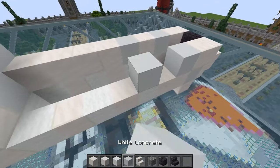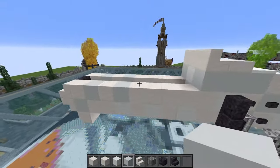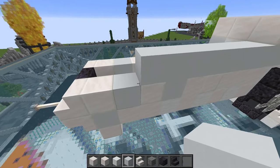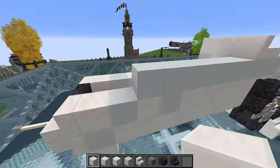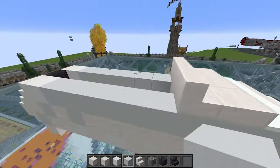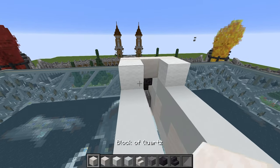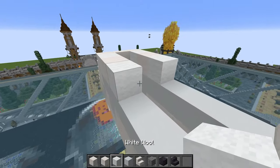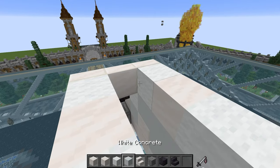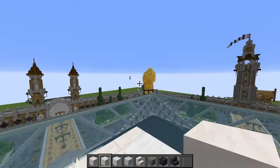Going to the next layer up, this section on the reference model is mostly white concrete. Take it to there, roughly in line with the diagonal. Place white wool, quartz, quartz, polished blackstone in the middle, same again on the other side. On the final section, three quartz stairs along the top, white wool there and there, smooth quartz one and two, white wool one and two, normal quartz one and two, white concrete, then smooth quartz. Fill in with white block — block of quartz and smooth quartz.